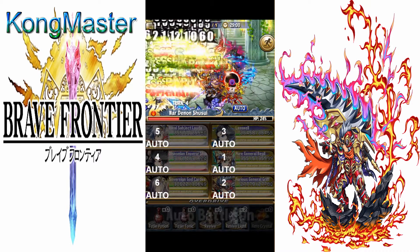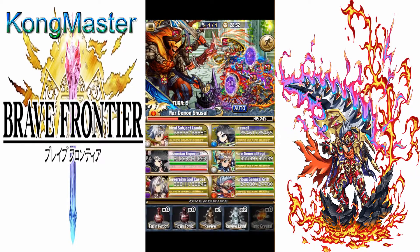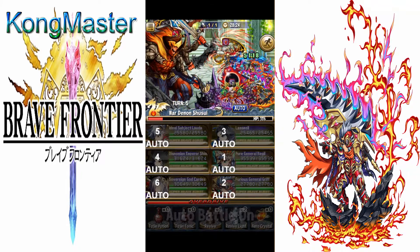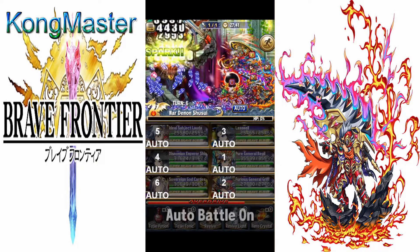I have to say Griff has a really good leader skill — he boosts attack and HP, gives 8 to 10 BC on crit, and boosts attack by 80% when you crit for two turns.